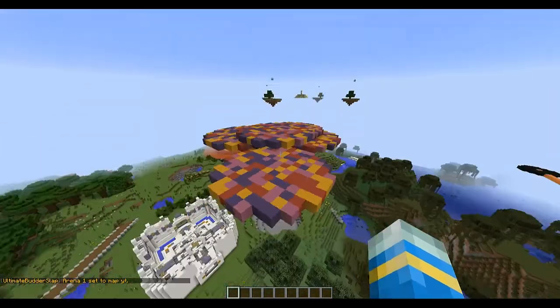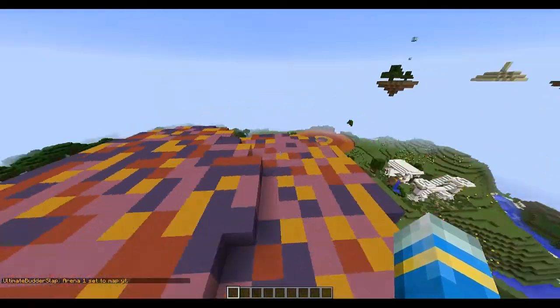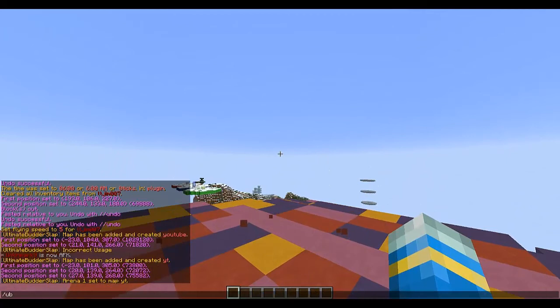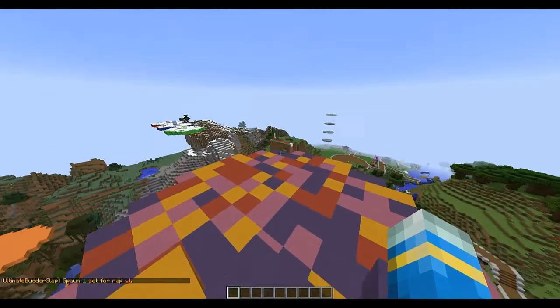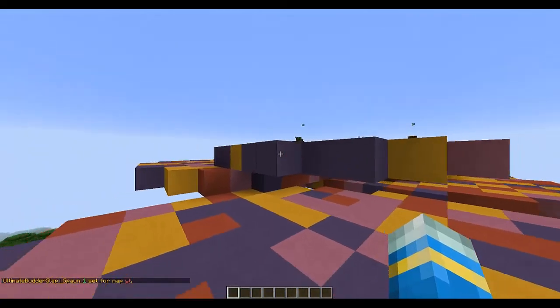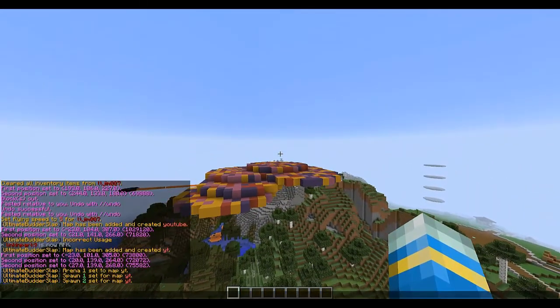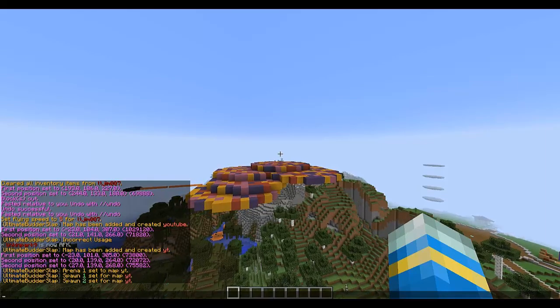Now do /ubs set arena and then 'yt', which is what we called it. Now we need to add some spawns. Do /ubs set spawn yt and then next — let's set two of them. Set one here like so, and there we go.